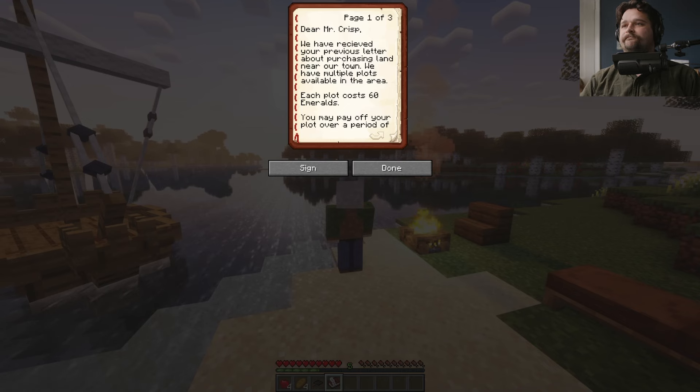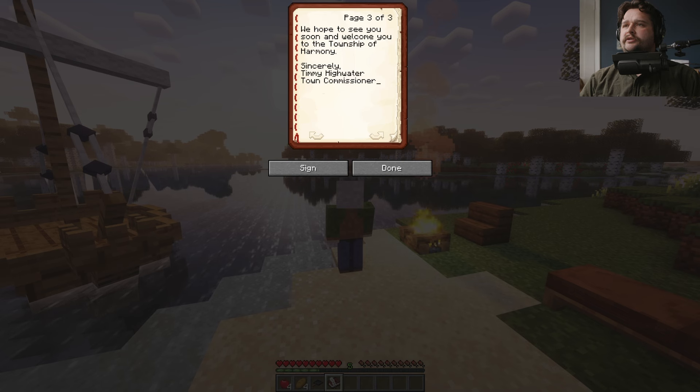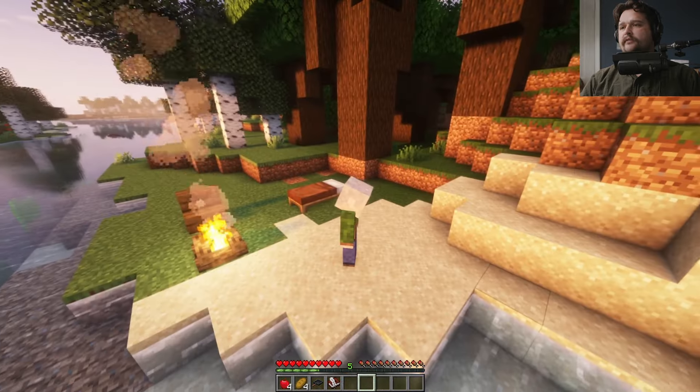Let's open that up. 'Dear Mr. Crisp — which is me — we have received your previous letter about purchasing land near our town. We have multiple plots available in the area. Each plot costs 60 emeralds. You may pay off your plot over a period of six months. In regards to your questions about restaurants, we do not currently have a restaurant in our town. If you choose to take up a plot here, please drop a letter off at the Washed Up Tavern — I will collect it there. We hope to see you soon and welcome you to the Township of Harmony. Sincerely, Timmy Highwater, Town Commissioner.'